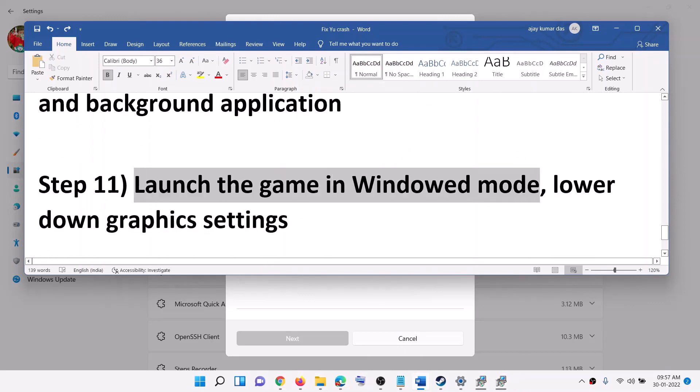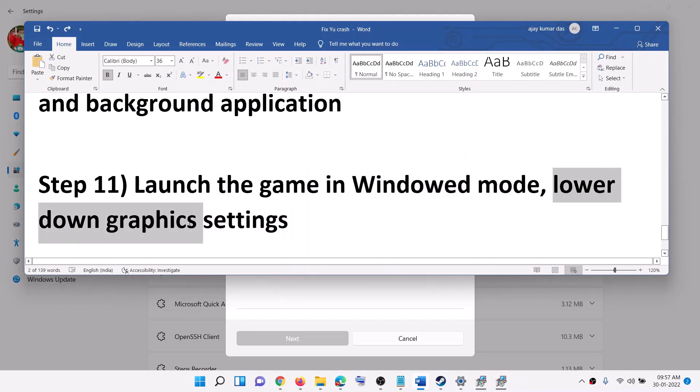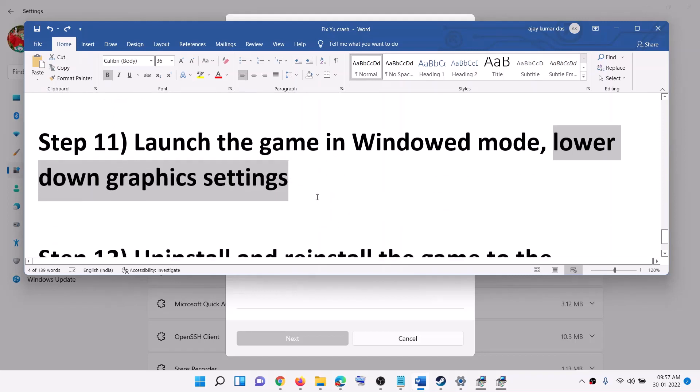The next step is to launch the game in windowed mode. When you launch the game, press Alt + Enter on the keyboard, which will switch it to windowed mode. Then lower the graphics settings — if everything is set to High, select Medium or Low graphics settings and check if the issue is resolved.